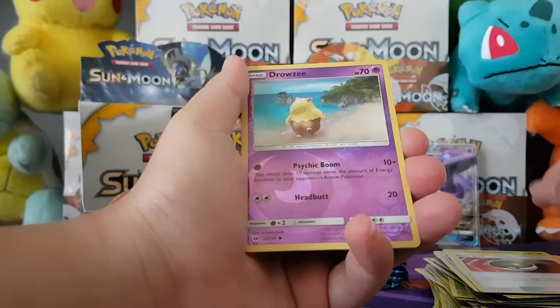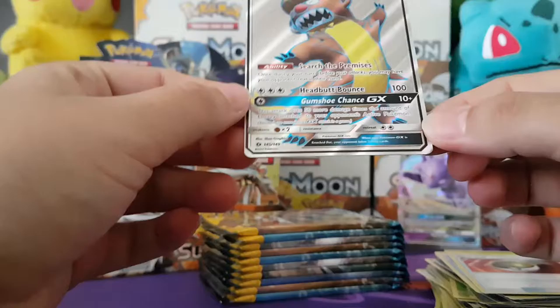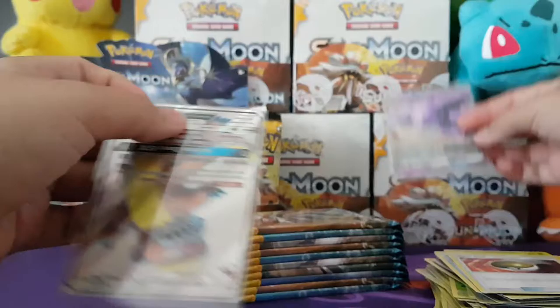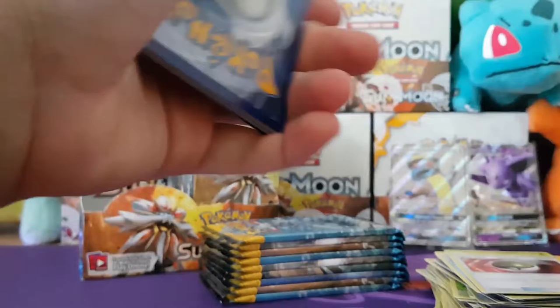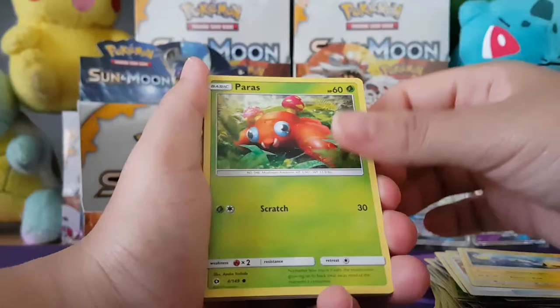Starting off with a Cosmog, a Fur Coat Sableye... Togedemaru, Stufful, Grass Energy, a Steenee, Poliwhirl, Mareanie — and a Reverse Drowzee. And the Rare is a Gumshoos GX! Full Art? Yeah, I like Full Art basically. I like pulling Rarity 2 or Rarity 3 — like the art takes up the full card, so it is technically a Full Art. That's why people are calling them Full Art, like the XY Full Art system — they have a rarity system with R1, R2.